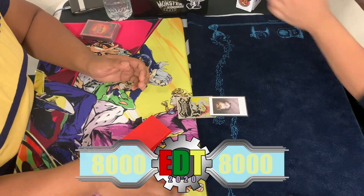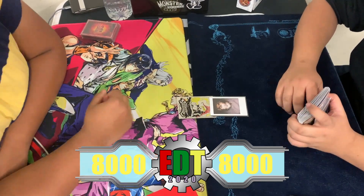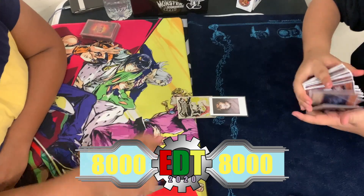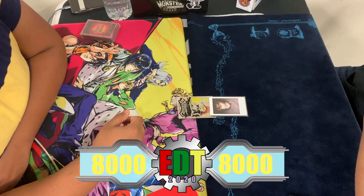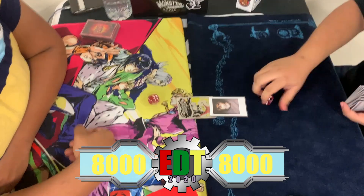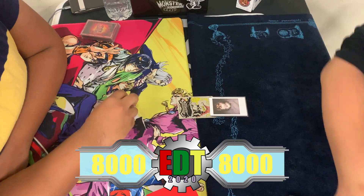What's up YouTube, Evan here with Epic Dual Time doing a commentary on another duel video for you all. This takes place between Dragon Link on our left and Dinosaurs on the right. This match is featured at Battlegrounds Games and Hobbies in Saugus, Mass.